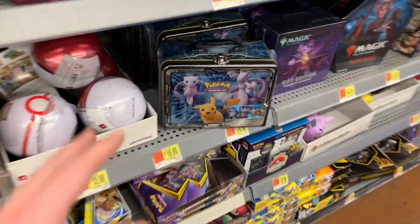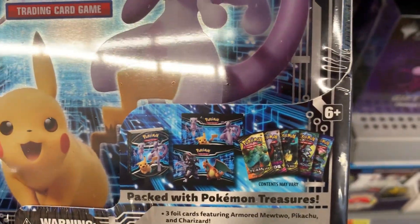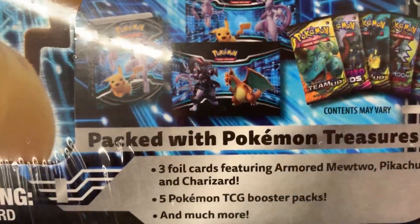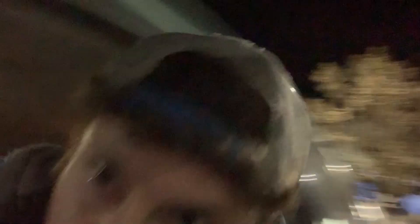There it is — the new Collector's Chest. Oh, where's that Mewtwo card? Unfortunately there's no preview of it, but we'll get to see it when we open it up. Right, there's three foil cards featuring armored Mewtwo. All right, Breaking Family, it is a success. I ended up getting two of the brand new Collector's Chests with those sweet looking armored Mewtwo cards.